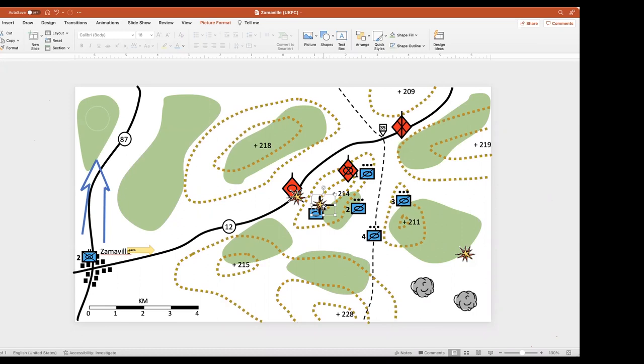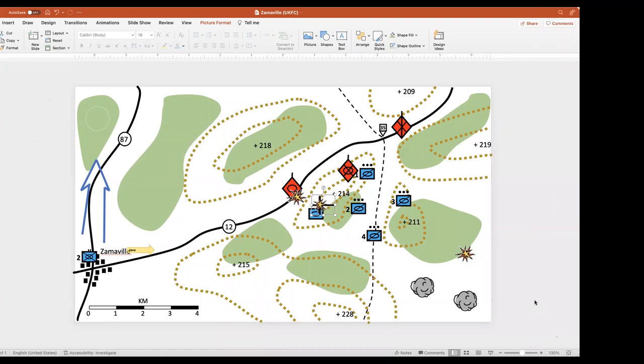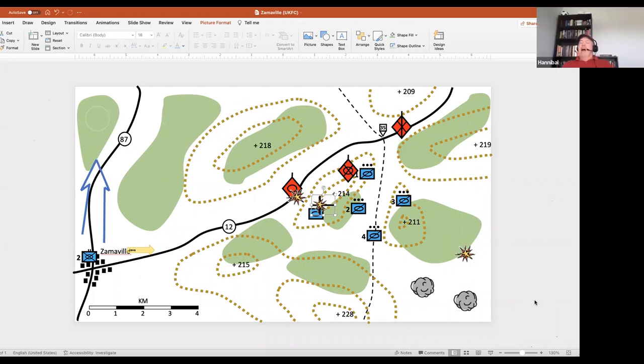Point raised: rather than holding the ridge line of 214, withdraw to use the reverse slope — so anything coming over that hill gets ambushed by an entire company's worth, plus artillery dropped right on top of them on the reverse slope. Staying put on the ridge line is the wrong call. The kill box should be further down the road; don't want to declare how far your flank guard extends.